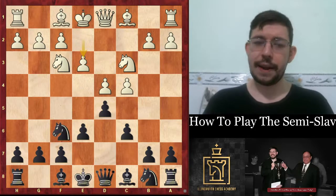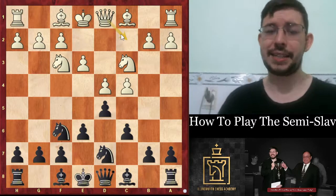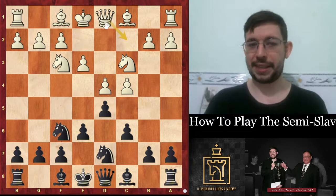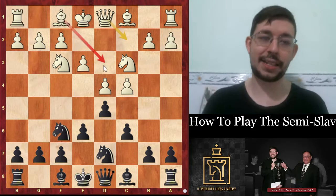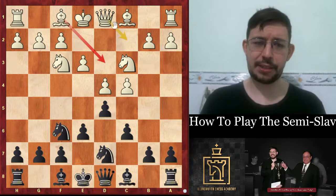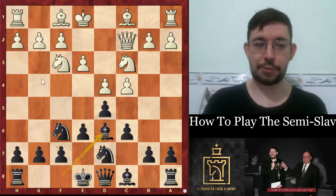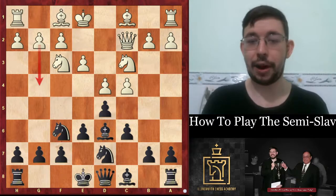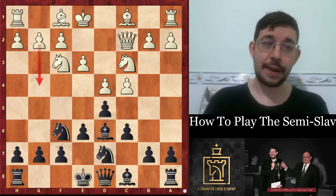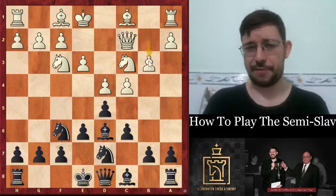Then we have the move e3. You may know from my previous videos that Carlsen beat Anand with the move queen to c2, and Anand beat Carlsen with the move bishop d3. After queen c2 and bishop d6, white is not forced to play g4 like Carlsen did in that game — there are other approaches like bishop to d3 or even b3.